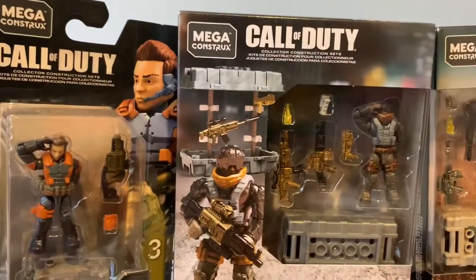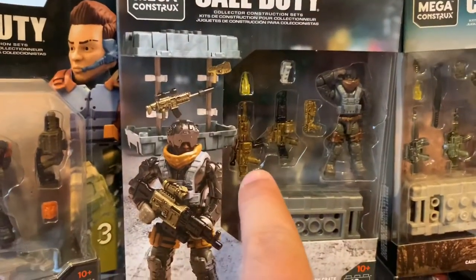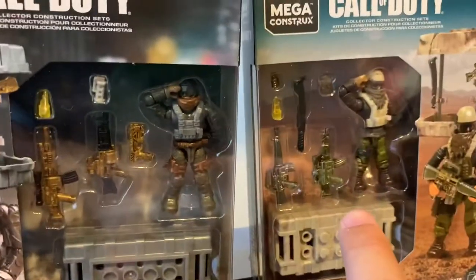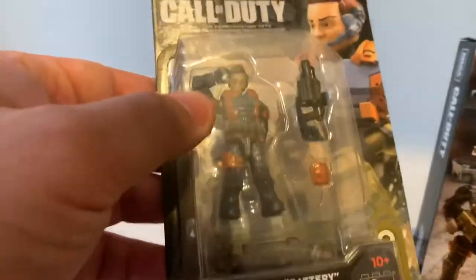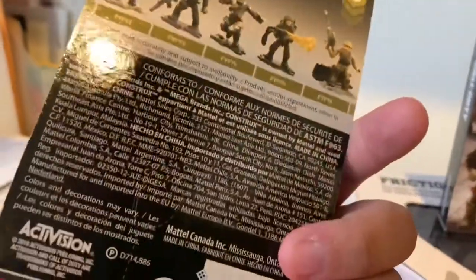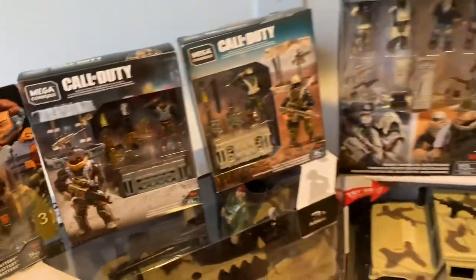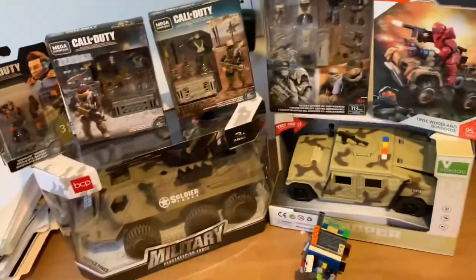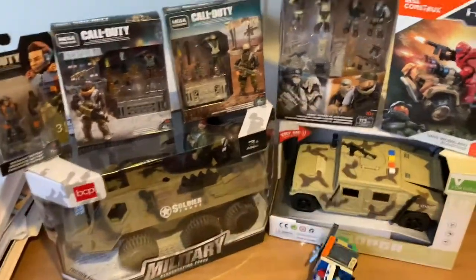We also have the Call of Duty Assault Weapons Crate — pretty sweet, I like the metallic colors on these ones, they've got some sweet weapons. And then we have a Specialist Battery set with what looks like a little grenade launcher. We've also got some military vehicles, humvees and whatnot. Let's open the first one!